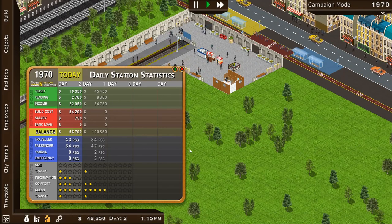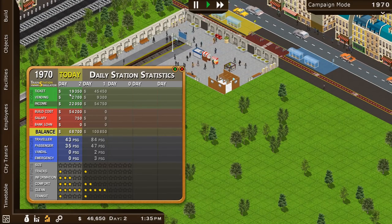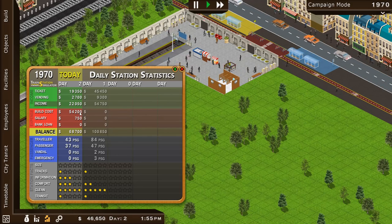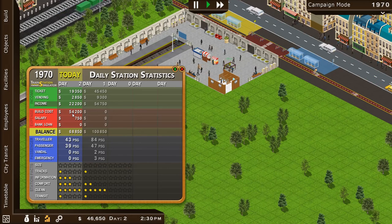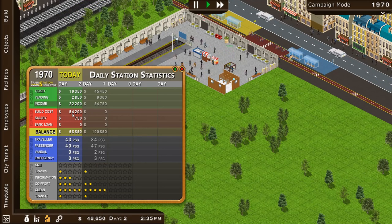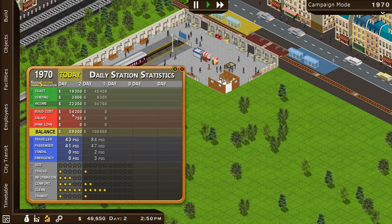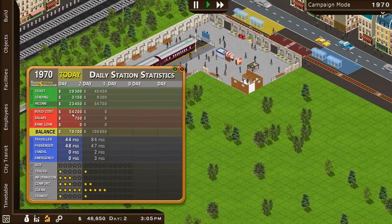It wouldn't be a simulator without lovely data. My income right now is $19,000 off tickets today so far, vending $2,700. I've spent $50,000 on building, but I don't need to spend that every single day. Salary is actually quite low so I could probably deal with more staff. Cleanliness is actually good — staff have caught up and there are bins everywhere.